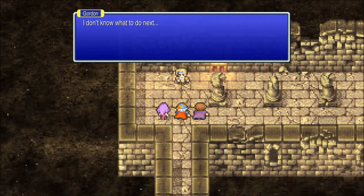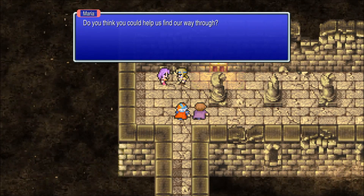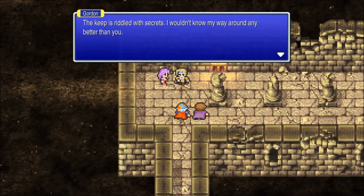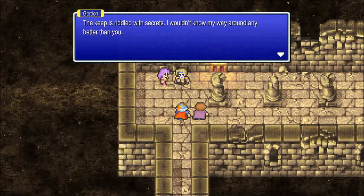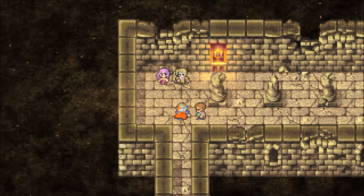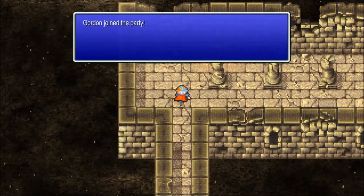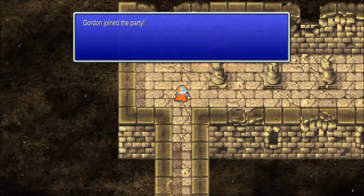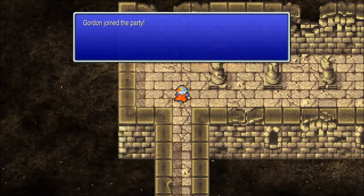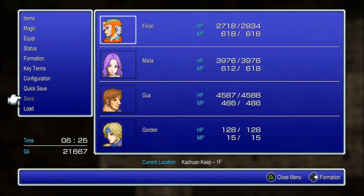He is a coward starting off, but you do give him that ring. Eventually Gordon will come here — well, whether you give him the ring or not doesn't matter. However, he will come here in Kashun and join your party. He is the spearman of the party by default, and you can give him other weapons too.